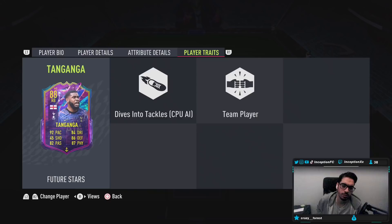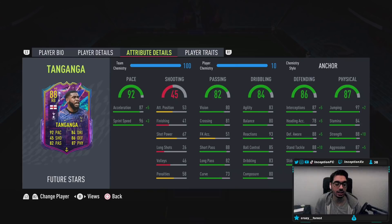For the review we'll be trying him out with the anchor chemistry style. He's 5'11" height, high-high work rates, right footed, two-star skills, three-star weak foot, average body type. In-game player traits he has the dives into tackles trait, which is great. In-game attributes: 92 acceleration, 99 sprint speed, and the card has no shooting capability.